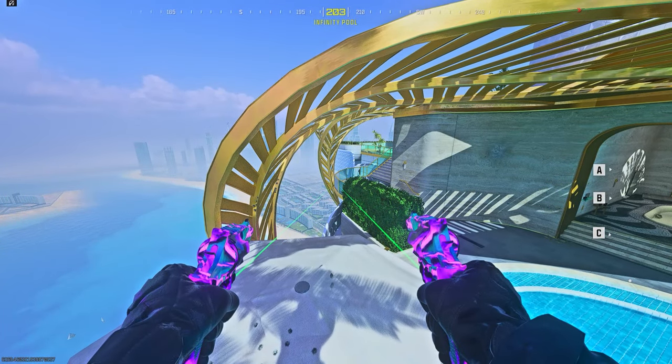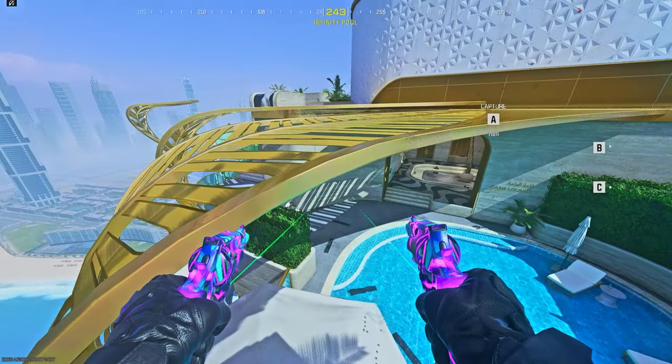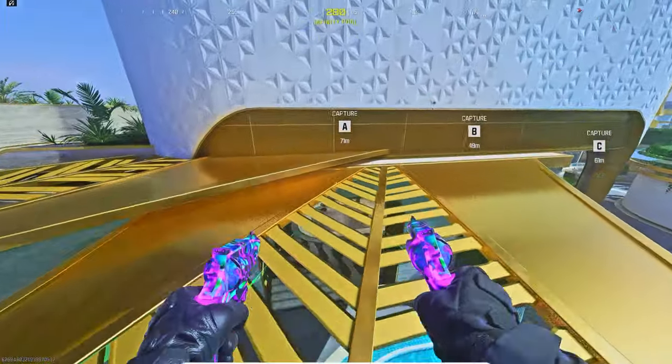Jump as fast as you can — as soon as you place the third barricade, jump and then climb on top of it. It's quite hard to do, but once you practice it you can easily do it.